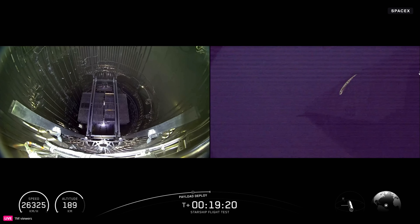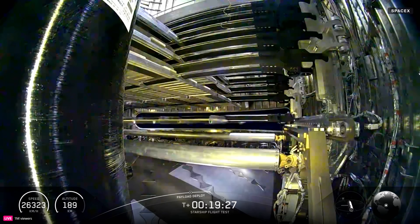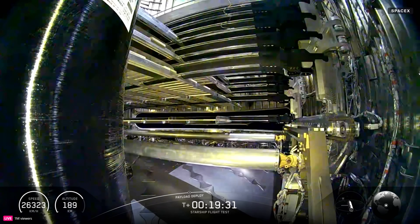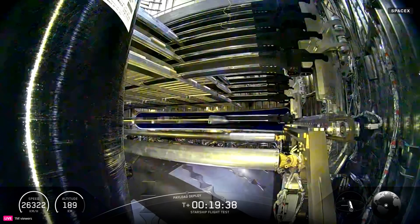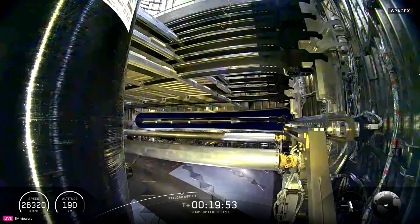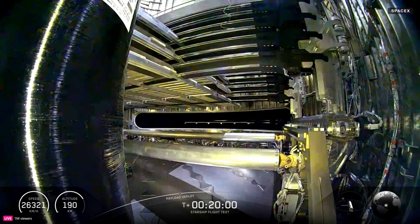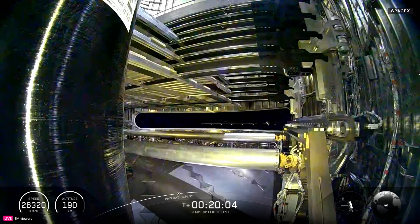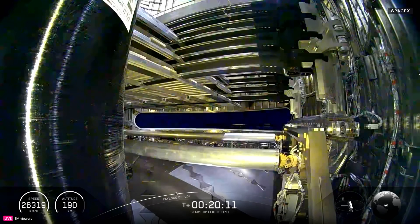Looks like we got a little bit of movement there. Coax it out — get it moving. There we go. First one going out. First one's deployed. Getting ready for the second one here. We do a little reset back to the center position. It takes about a minute for each one. Looks real smooth too — they made a couple of tweaks to those rails. If you watched the last one, it had a couple of bumps on the way out, but moving out super clean this time.